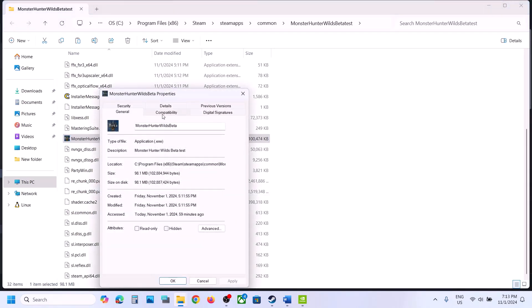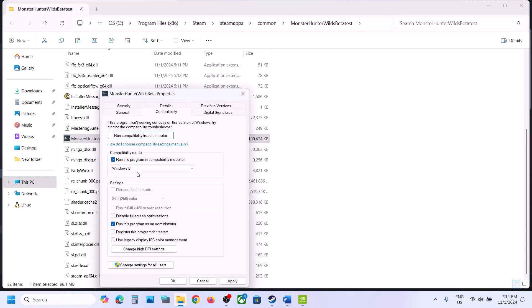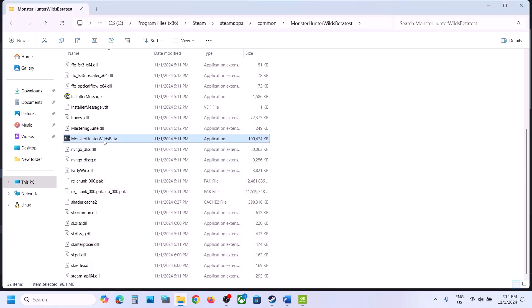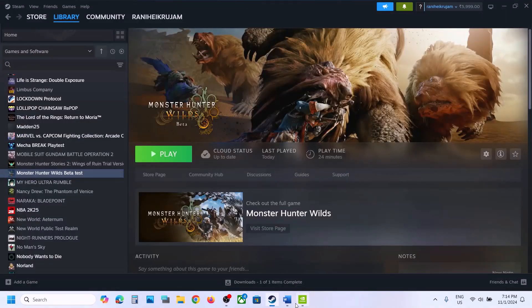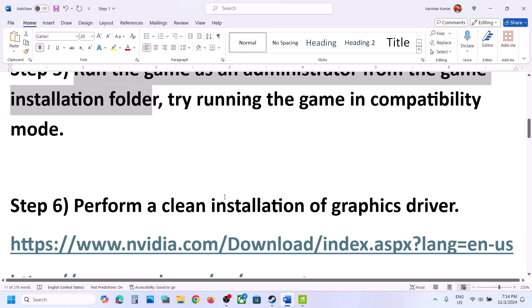If that doesn't work, go to Properties again and this time select Windows 8 compatibility mode, hit Apply, click OK, and launch the game. Still not working? Try Windows 7 compatibility mode, apply and check. Still not working? Put a check on Disable Full Screen Optimization, apply and check. If none of these work, uncheck all these boxes, hit Apply, click OK, and follow the next step.